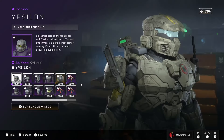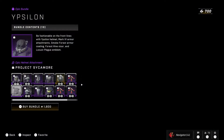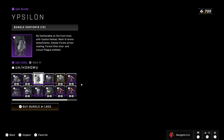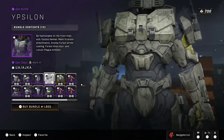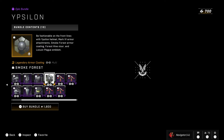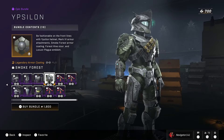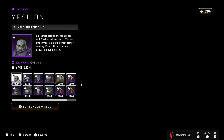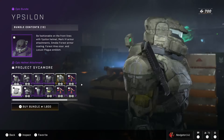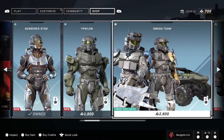Yipsilon — here's the new armor. That helmet is kind of fire, I'm not going to lie. I like that a lot. It's a cool chest piece too. The armor coating is not that great, but the helmet is really cool — that's actually really cool, I do like that a lot. I'm going to have to keep that in mind.